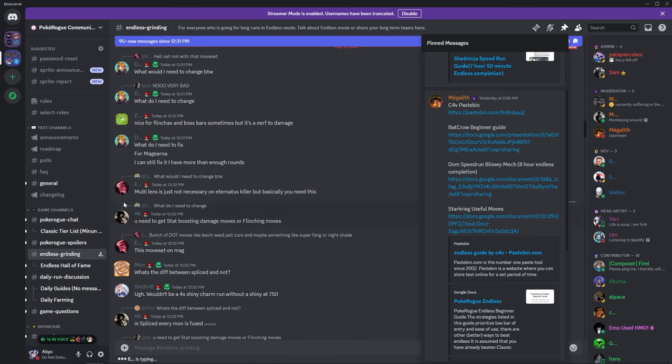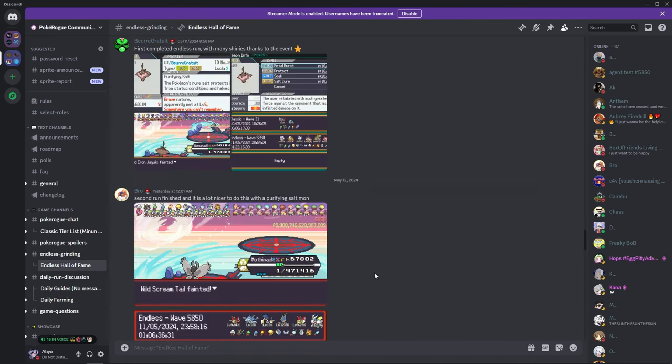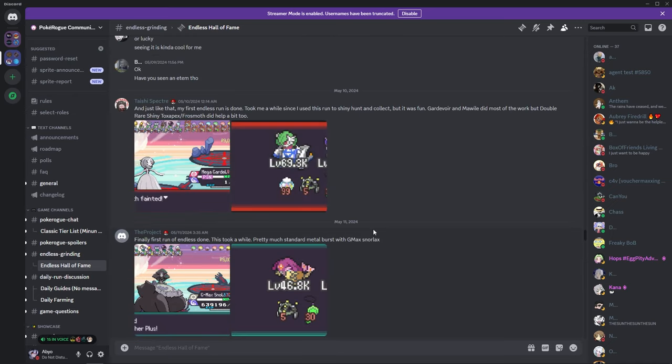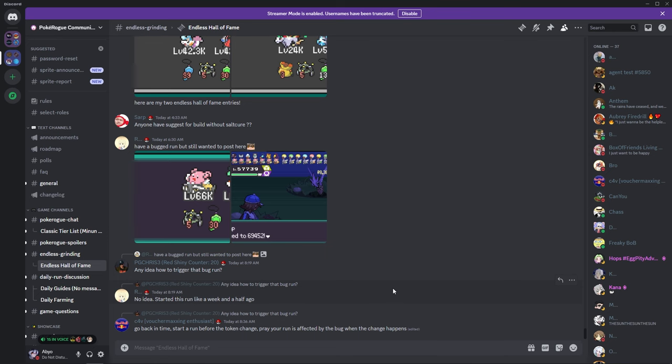You can also go back to Discord and check the Hall of Fame, just to read what people are saying and see the different teams that are used. There are a lot of teams - you can see what people are using. Discord is very important overall.